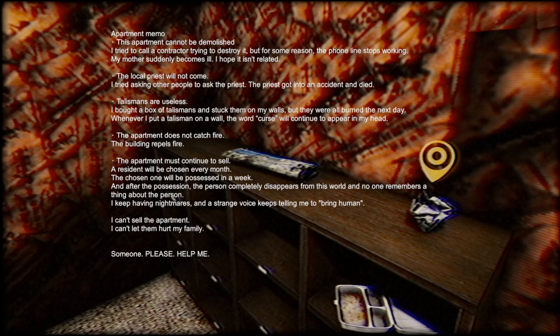A local priest will not come — I tried asking other people; the priest got into an accident and died. Talismans are useless — I bought a box of talismans and stuck them on my walls but they were all burned the next day. Whenever I put a talisman on a wall, the word 'curse' keeps appearing in my head. The apartment does not catch fire — the building repels fire. The apartment must continue to sell; a resident will be chosen every month. The chosen one will be possessed in a week and after the possession, the person completely disappears from this world and no one remembers them. Keep having nightmares and a strange voice keeps telling me to bring human. I can't sell the apartment, I can't let them hurt my family. Someone please help me.